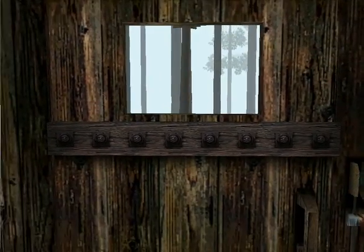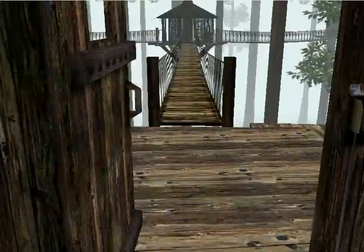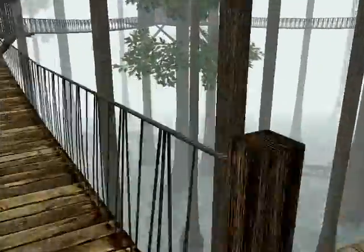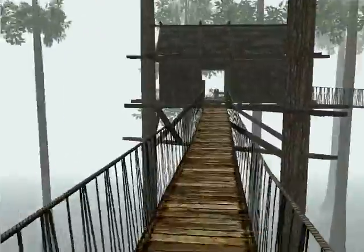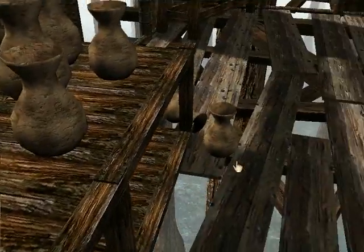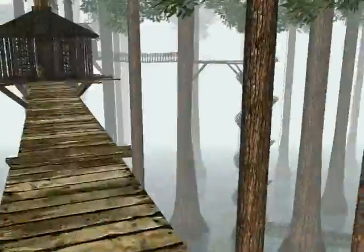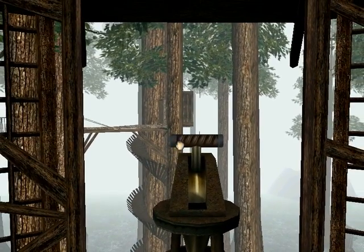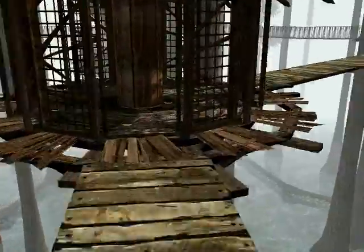Going up. Back here. This way is a dead end — nothing special. So go this way instead. Now this little hut thing is important because this opens the door at a distance, which I'm going to need to use. Back this way.